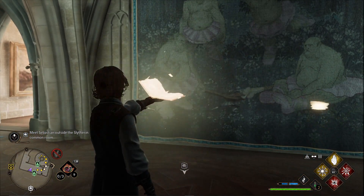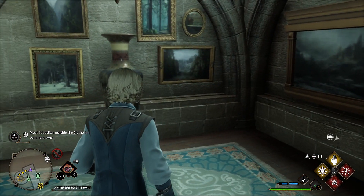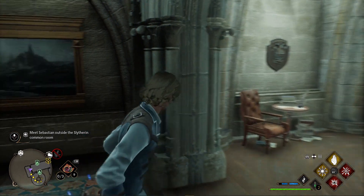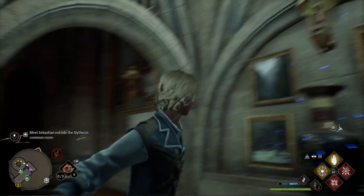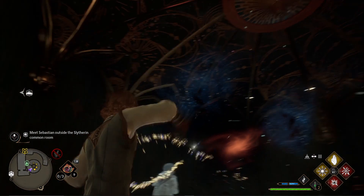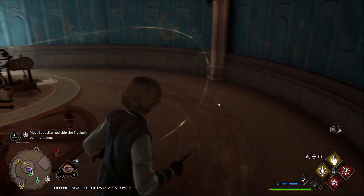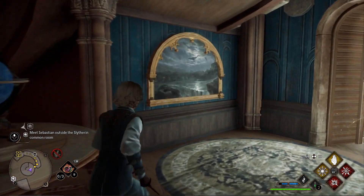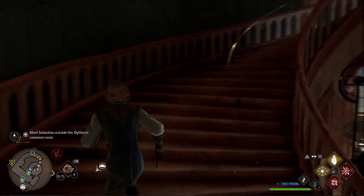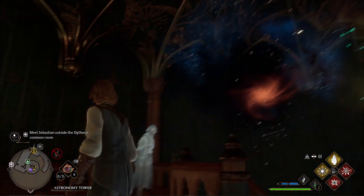Meet Sebastian outside the Slytherin common room. Alright, let's see what we see. Oh, I heard a dinging sound — I don't know if I'll be able to find it. It sounds really close, though. I have not been through here — it has been a minute. I think this is the one where I looked all over for it and could never find this stupid thing. And then if I go down here, the sound gets lesser — it's getting farther and farther away. I don't know where else I could find it up here. Is it flying around?